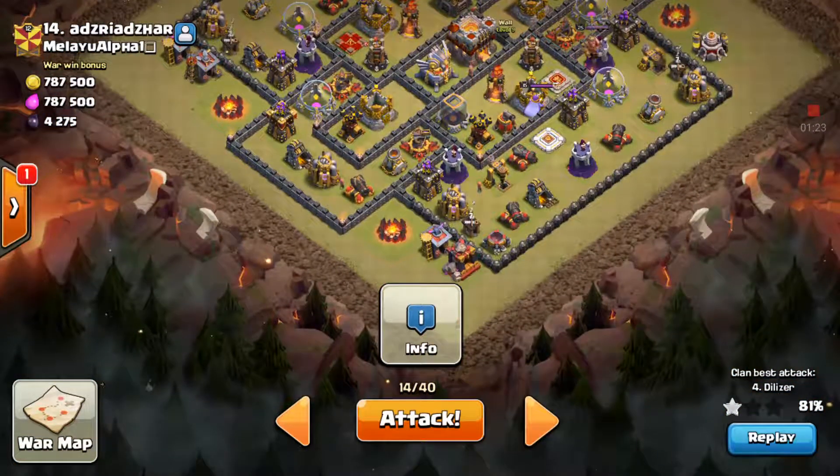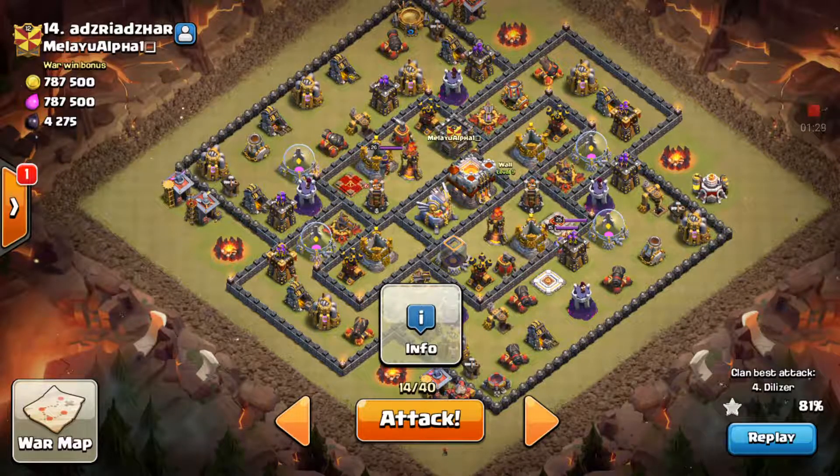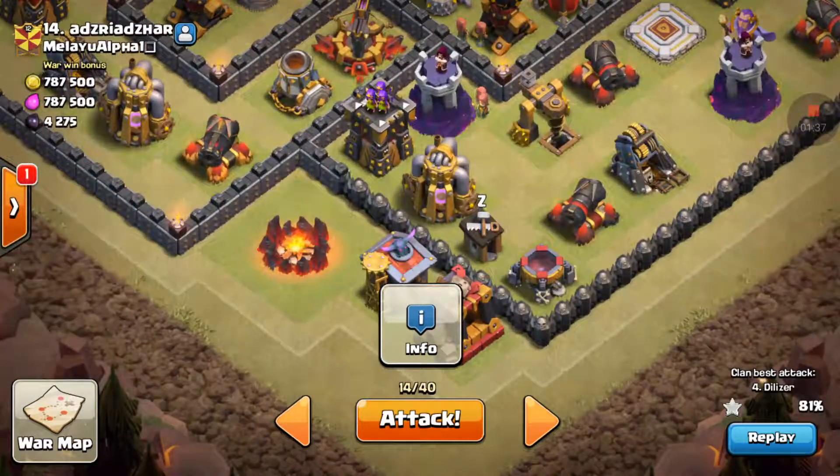And then I'm going to drop hogs in from this back corner. I'm going to assume that all that's going to be taken out. Otherwise, you know, I have different problems. But if I don't get that taken out, then I'll come in from probably right around here.